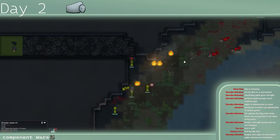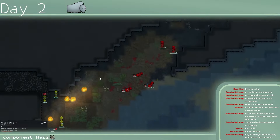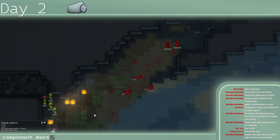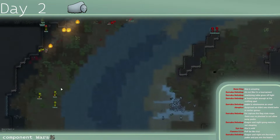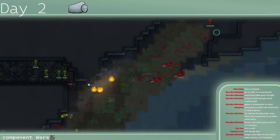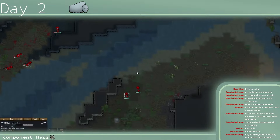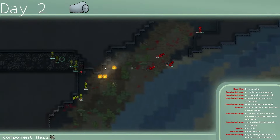Looks like there are two riflemen trying to hold off the gates but the barbarians are here and they'll push up very shortly. Yellow now has two machine pistols, two rifles, three rifles, four hunting rifles on their side — I don't think Red has a chance honestly. Red has two pawns with machine pistols and a shield belt, but I don't think that's going to be enough.